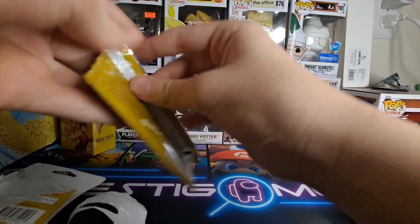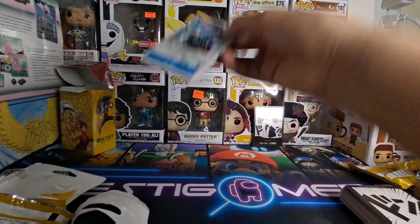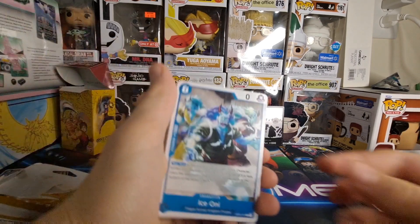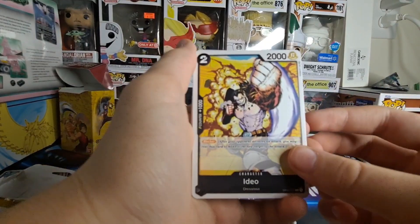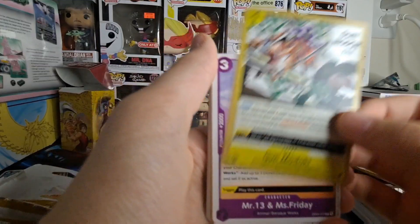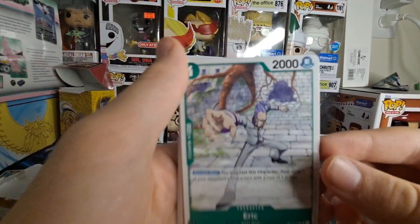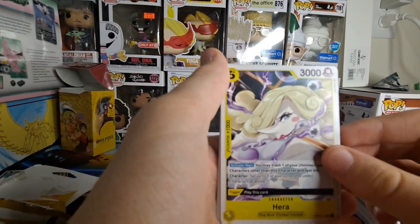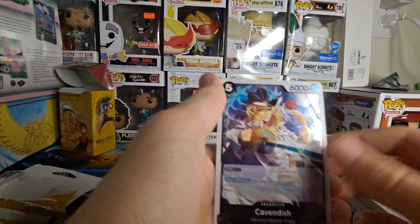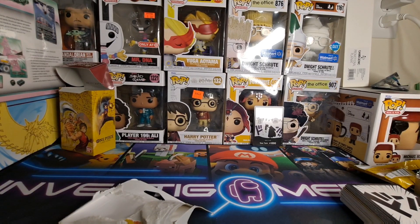I'm hoping we get a Luffy or at least one member of the Straw Hats, and who knows, maybe it's a good card in general. Our first duplicate — Ice Oni. Oh, another duplicate. IDO — that's not a duplicate. Gun Madoki, that's Oden. Mr. 13 and Mrs. Friday. Eric — from that filler arc too, he can use wind slashes or something. Oh, that's Kaido, that's sick. Hera, Ulti, Cavendish. I think the coolest card from that pack is definitely the Cavendish card.